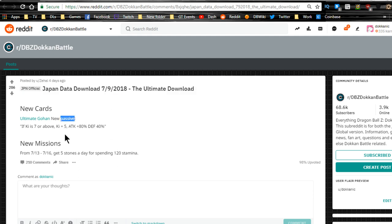We have the new Ultimate Gohan — the INT one. When ki is 7 or more: ki +5, attack +80%, defense +40%. That passive on his super is also super awesome. He greatly increases attack every time he launches a super attack, so you might want to go for double attacks on him because it has that Kaioken mechanic. He's gonna be doing so much damage after a couple turns, especially if you give him doubles.